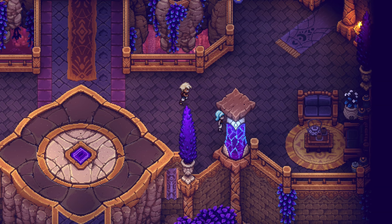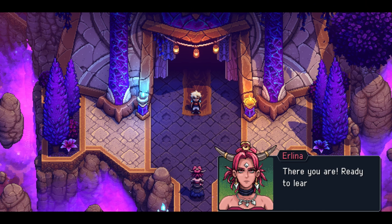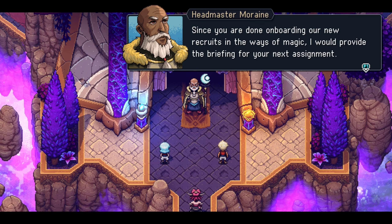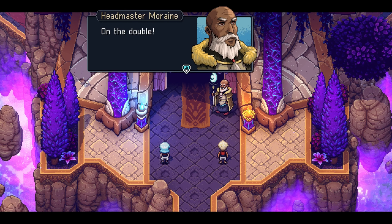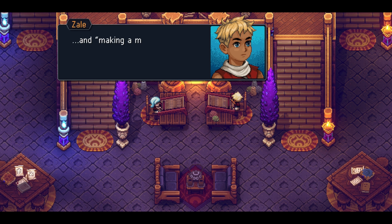We go back to our thing. 'Ready to learn magic?' Yes! We're done onboarding, I'm ready for some battle. I want some more fights - I think we could take the slug people now. We could totally take them - we did 99 push-ups and sit-ups, we're good. We're making a magic piece of fabric worthy of the various stars.